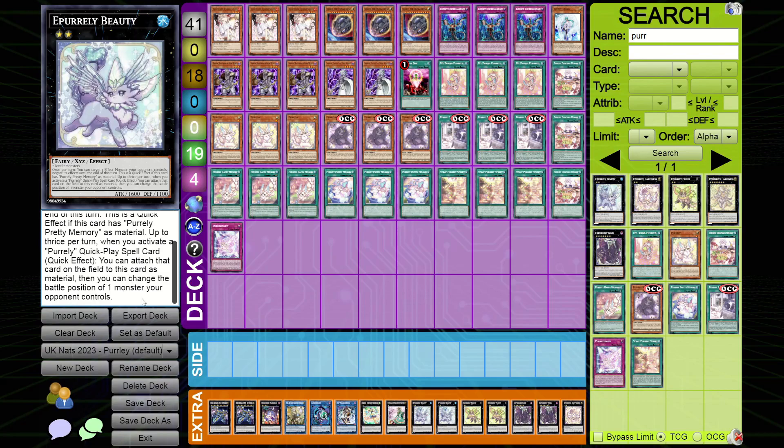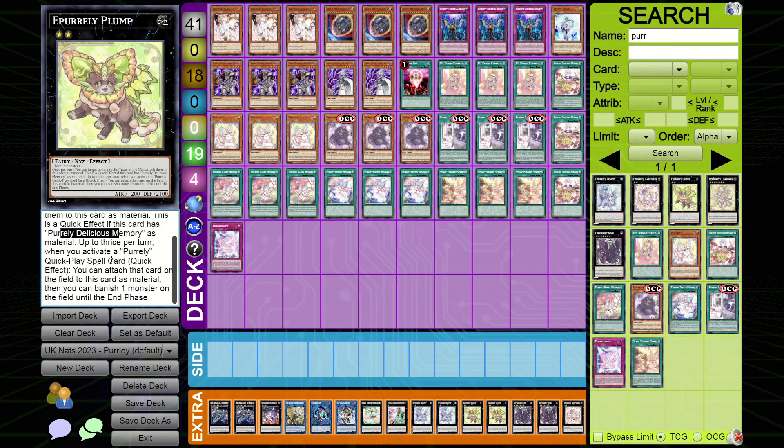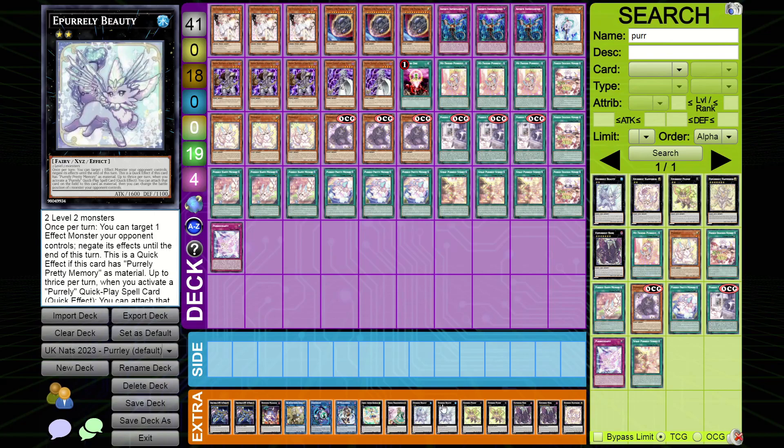The two-level-two XYZ is summoned with Delicious Memory. Once per turn, you can target two spell/trap cards in your graveyard and attach them to this card as material. This is a quick effect if it has Delicious Memory attached. Up to thrice per turn, when you activate a Pearly quick-play spell, you can attach it as material. Then you can banish one card on the field until the end phase — that's going to come up pretty often.